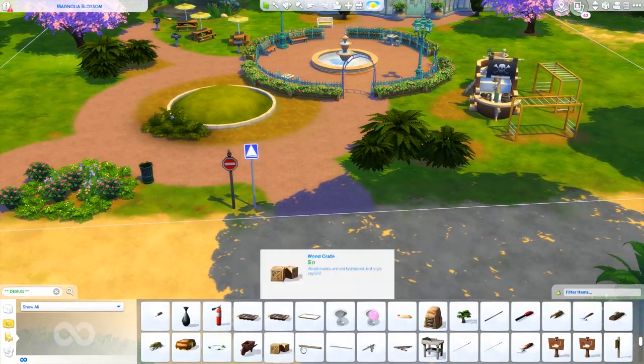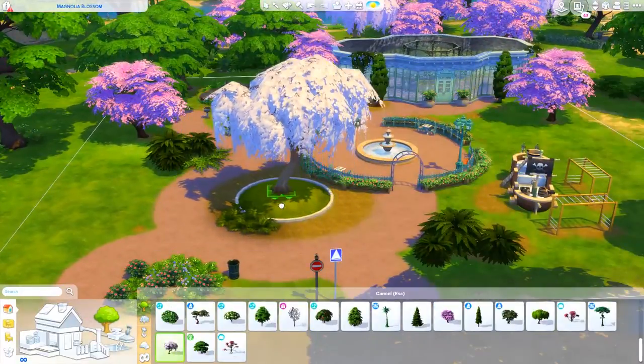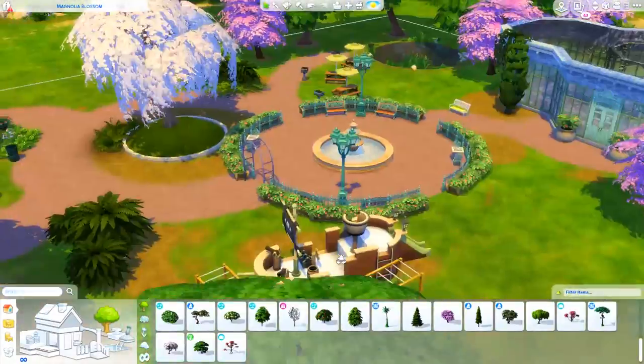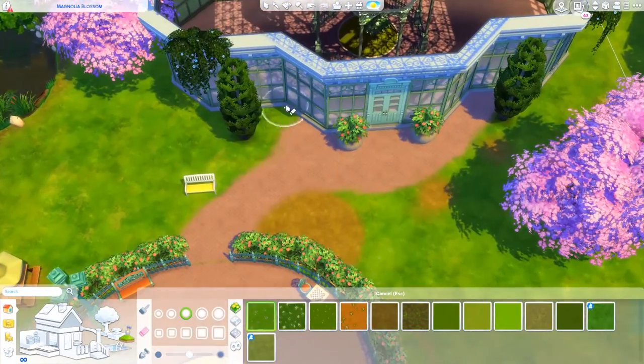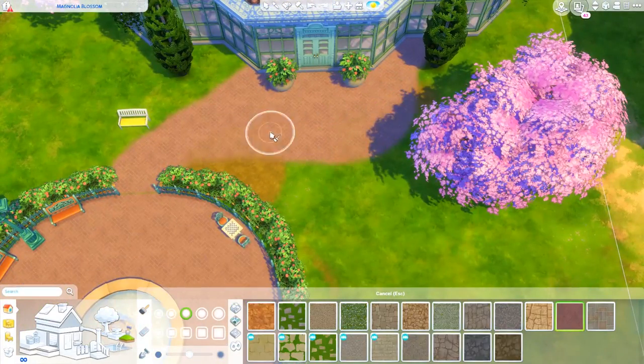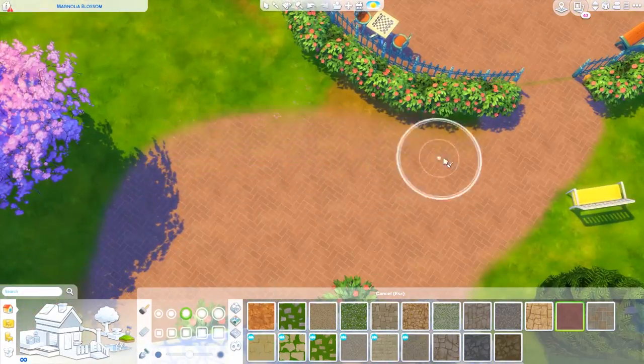Especially those little plots with the circle planter things on the side where you put a little tree — those are really cool for landscaping. Now that we have terrain tools I guess it's even easier to make things. I'm excited to finally be done with Willow Creek.